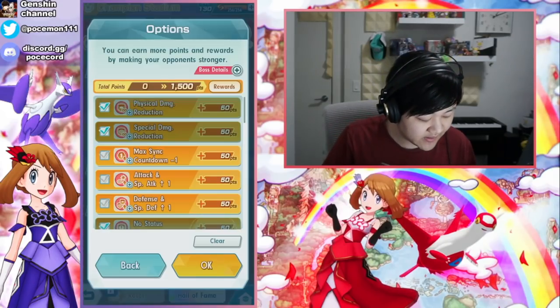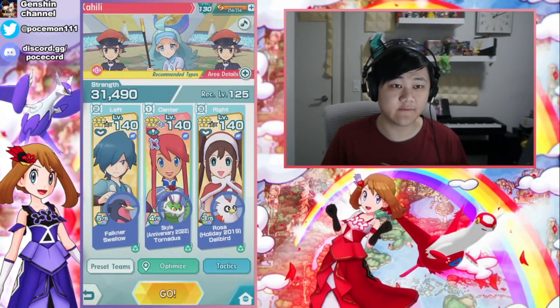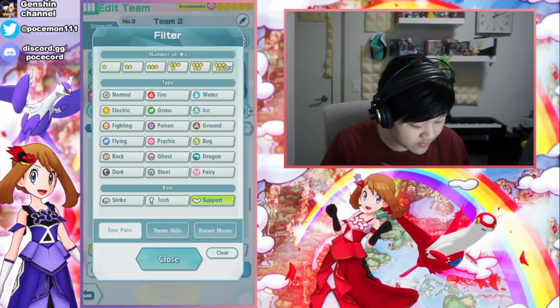Obviously 6-star EX buffs your Tech EX nuke, which in this case is very, very powerful - not just one of the best, but straight up the best flying nuke in the game.